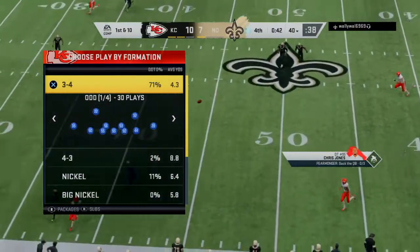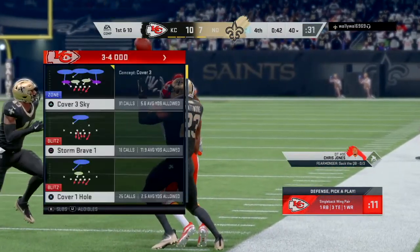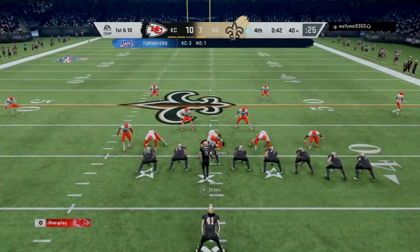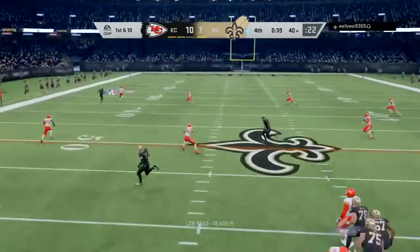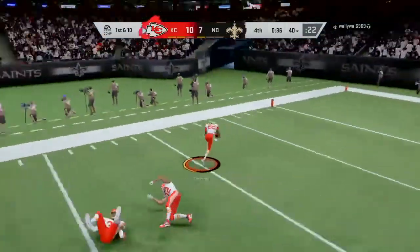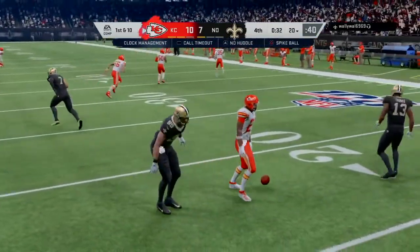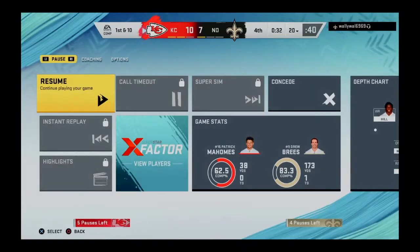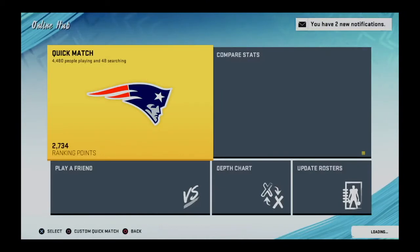It looked like Hill was manned up on the sideline and that allowed the corner to get the interception. The Saints are now on their own 40 — great position for a field goal. But on the very first play, he throws deep to Thomas and the cornerback knocks it into the waiting arms of Thornhill, my free safety. That 95 jump rating made all the difference. He had enough of this lockdown defense and concedes the game right there.